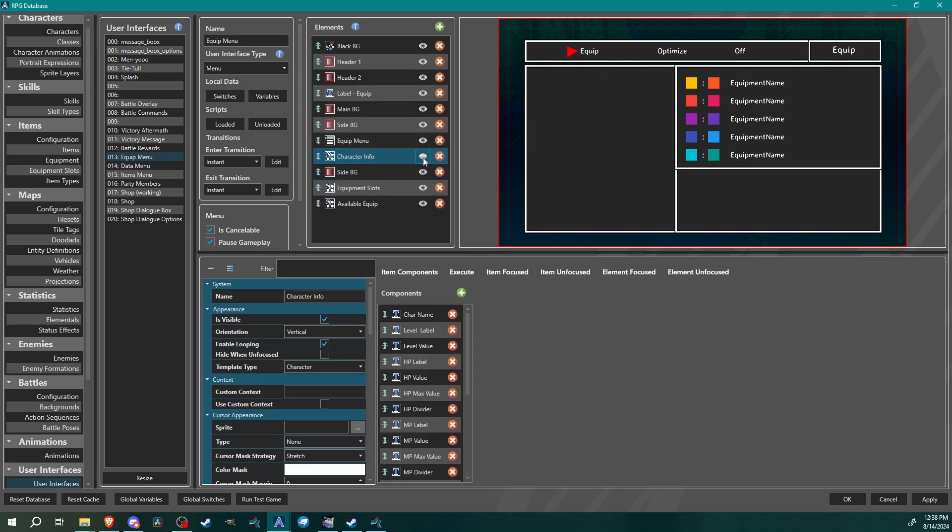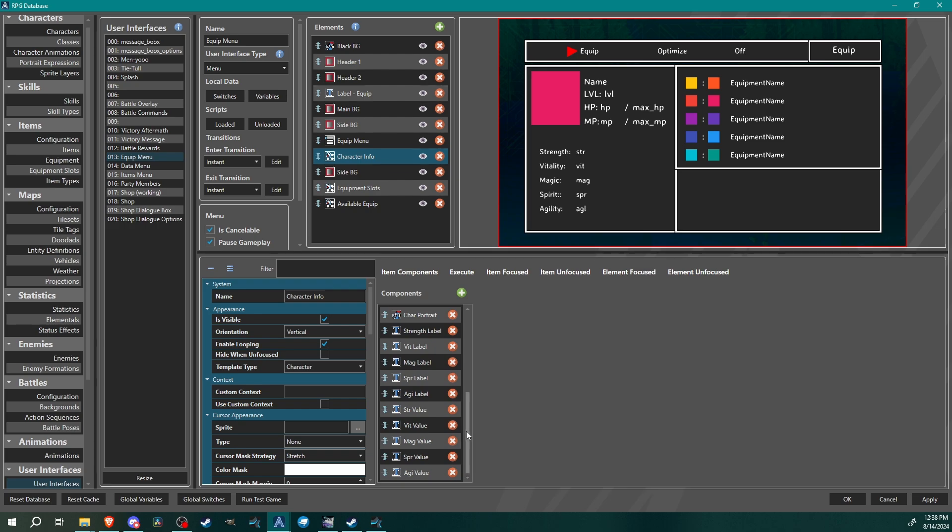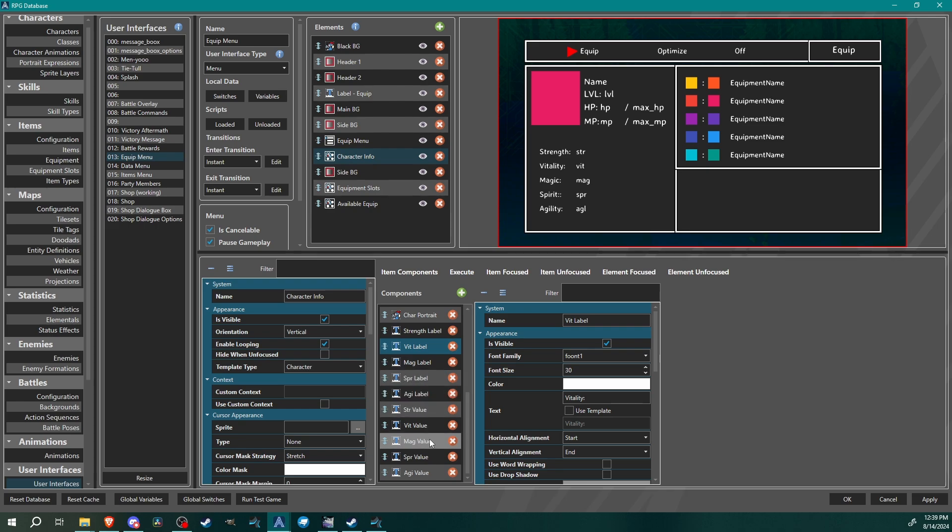We have the character info templated list — I just copied this over from the original menu we built. I repositioned the name, level, and HP stats, and added some core stats like strength, vitality, and magic. I gave them a label and then used the statistics template bracket to display the statistic value there.